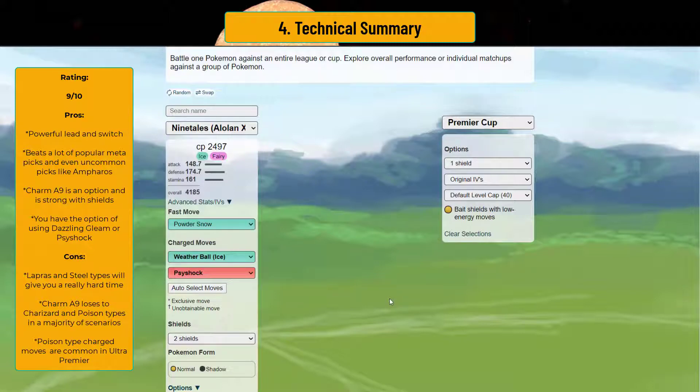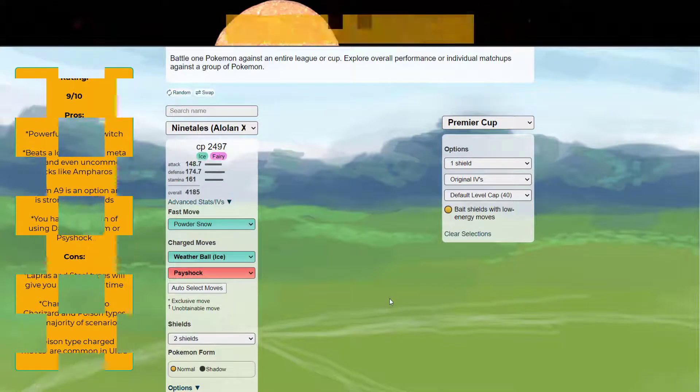Good luck on your Go Battle League sets. I'm just shocked at how powerful Alolan Ninetales is — this is the first time I've looked at it for ultra premier and it's crazy just how strong it is with weather ball in both ultra leagues. Good luck and I'll see you in the next video.